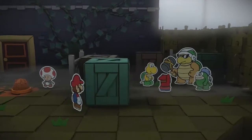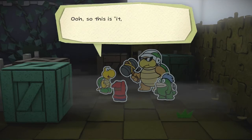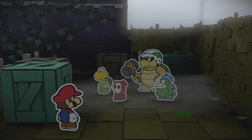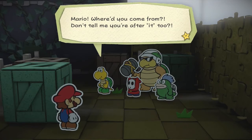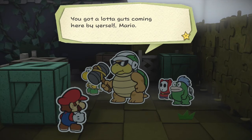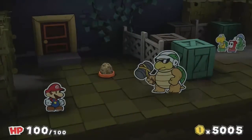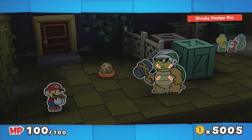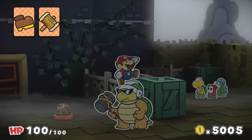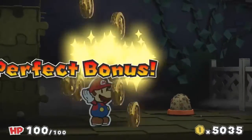We got it! It's some thugs. 'Sorry for the delay boys — I got caught, had to take a leap off the balcony. Don't worry, I have it.' So it really does exist — I've never seen nothing like that before. Mario shows up and they say 'where'd you come from? Don't tell me you're after it too.' A boss character steps forward: 'You've got a lot of guts coming here by yourself Mario. I like your style — you and me, mano a mano.' I attack — one more attack and he's done. Perfect bonus!